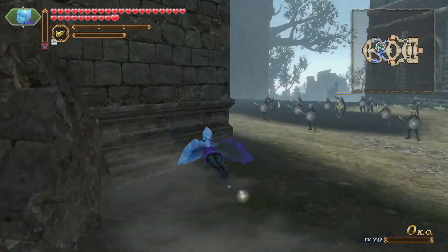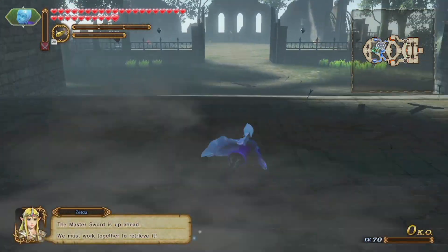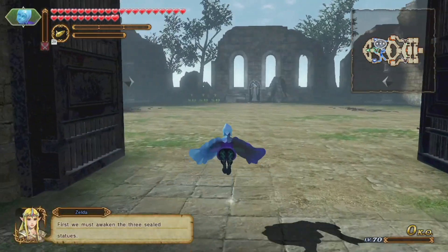Now we have to use one of the worst characters in the game. The only good thing Fi has going for her right now is she has boosted element on this map.